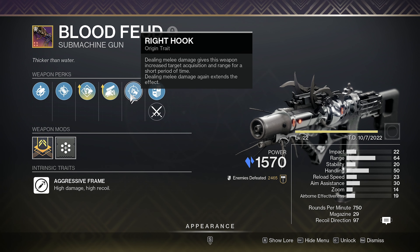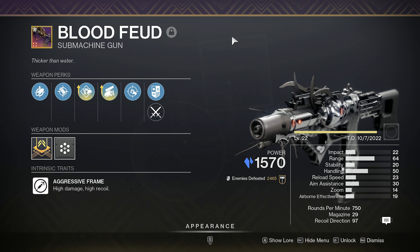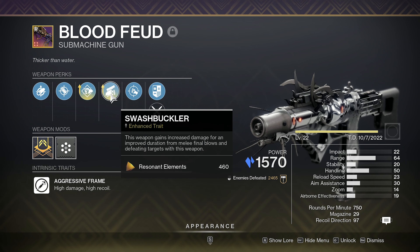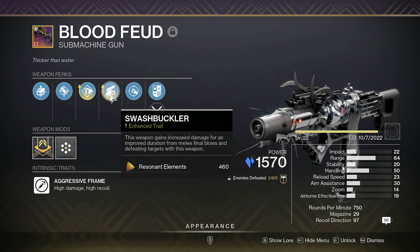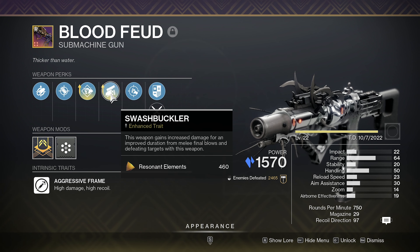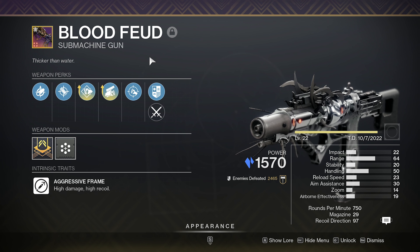Whenever you deal melee damage, it gives you range and aim assist. So our plan for this is going for melee kills. The Pugilist perk is going to give us melee energy on kill, and if we do melee damage, we get handling. Swashbuckler is going to give us a damage buff on each kill we get, and if we do get a melee kill, we get x5 Swashbuckler — a really big damage buff. This gun is going to be an absolute monster after a melee kill.